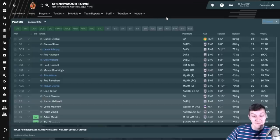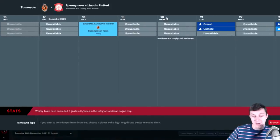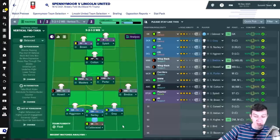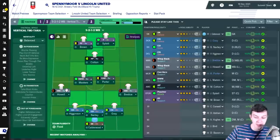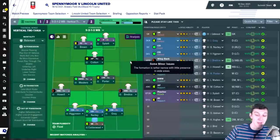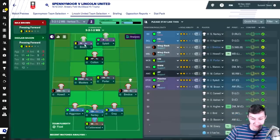Spennymoor are a league above us, 15th in the Vanarama National League. When we played FC United a few episodes ago they were 8th or 9th in the league above, so this is a similar but potentially slightly easier test. I think we'll go with 5 at the back against Spennymoor - it worked relatively well against FC United. Calderwood in goal, Higginson, Narty and Gray at the back. Howell is the best left wing-back we've got despite being a central midfielder. Starting with Max Brown as pressing forward rather than target man, as he's played better than Bacon recently.